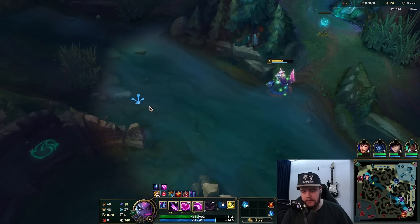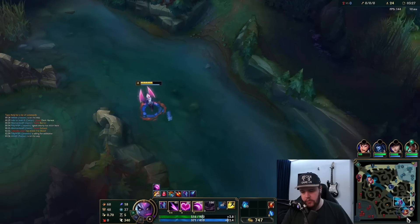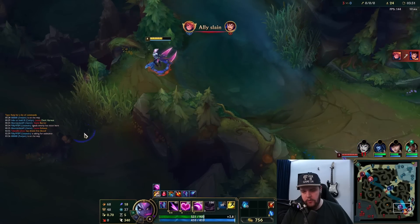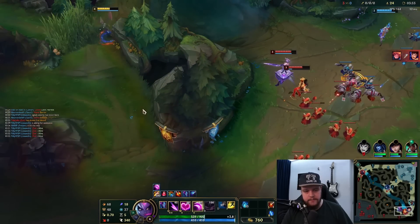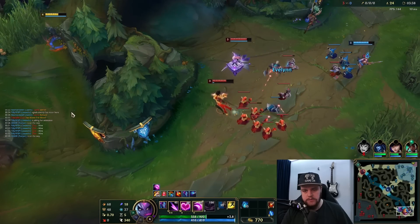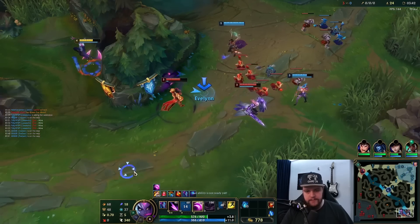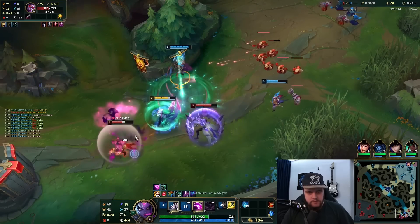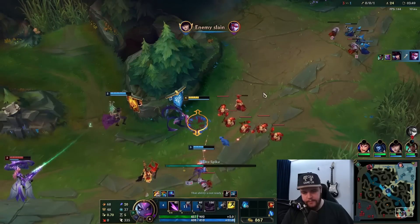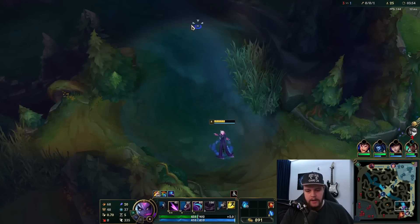Zac definitely needs to reset here. This wave is going to shove up, so I'm assuming I could just walk in now — if I walk before they have a chance to ward it should be good. I'm going to wait for my Karma here. Good, nice! It was just a matter of patience there for the Karma to show up.